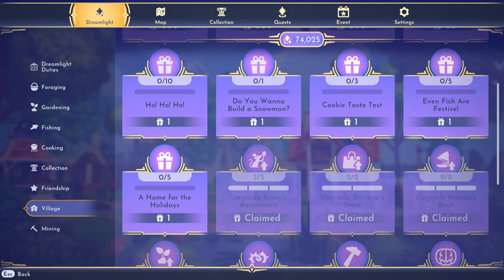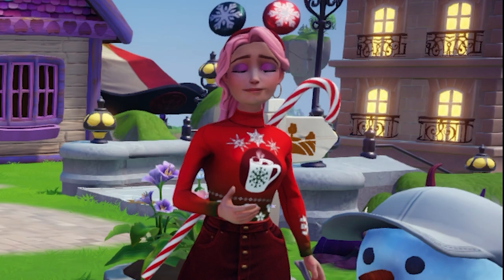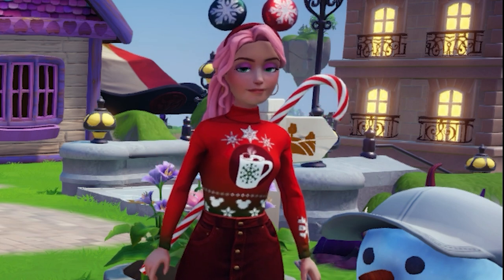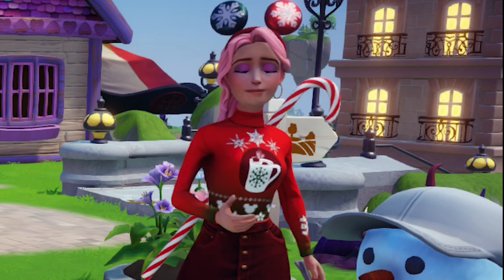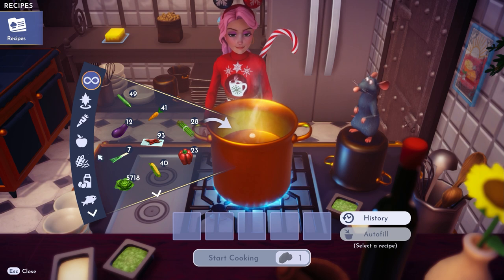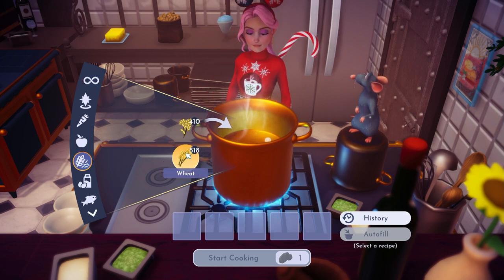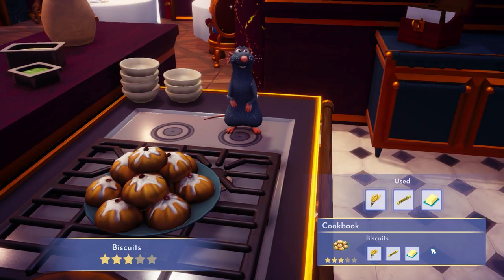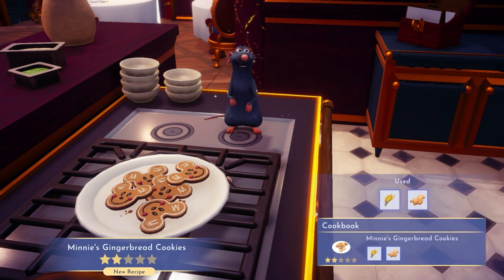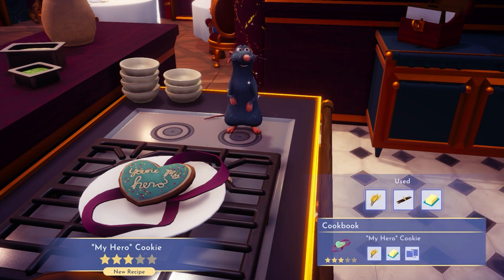Another festive duty you'll want to complete is Cookie Taste Test — this one just sounds like a good time. To complete it, you'll need to cook and eat three different cookies. As far as I know, there are five cookie recipes in the game. I went with the three cookies that have the fewest ingredients: biscuits, which need one wheat, one sugar cane, and one butter; Minnie's gingerbread cookies, which need just one wheat and one ginger; and My Hero cookies, which need one wheat, one vanilla, and one butter.